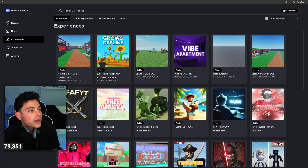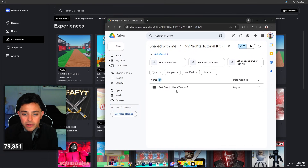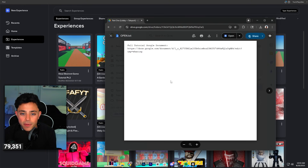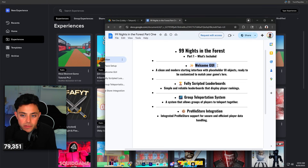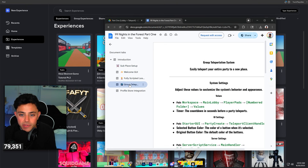If you don't have a Google account you should definitely get one, but it should allow you to open it either way. It's going to take you to this Google Drive folder where we'll be posting all of the parts. Tigo already has Part One in here — it's basically the lobby and teleport system. This also works if you're just watching for a lobby and teleport system tutorial. There's a document inside that covers the full tutorial. Part One includes a welcome UI, fully scripted leaderboards, a group teleportation system, and Profile Store. We're going to look at exactly how he did it, step by step.